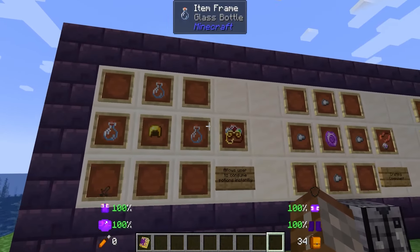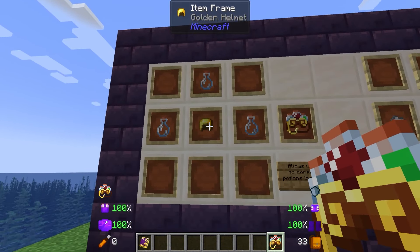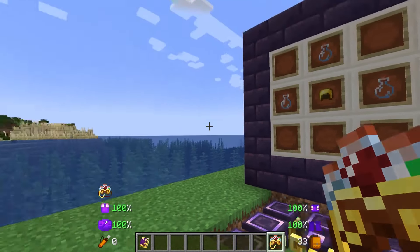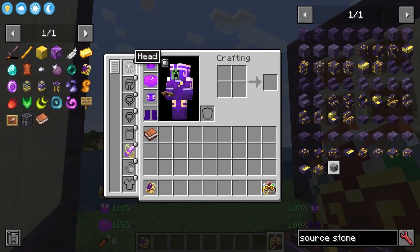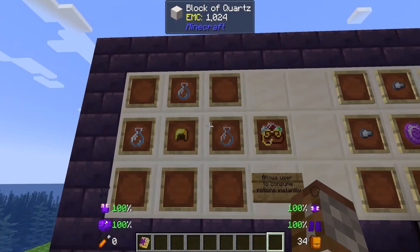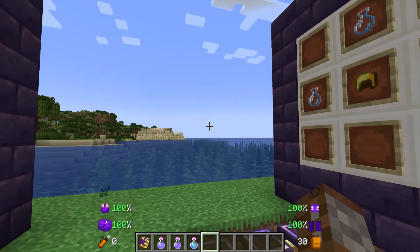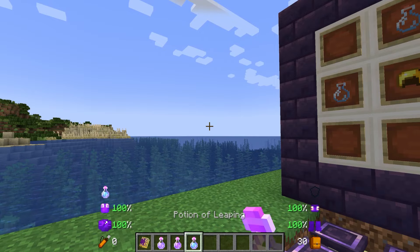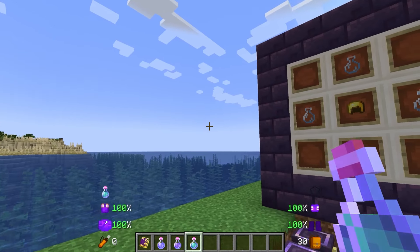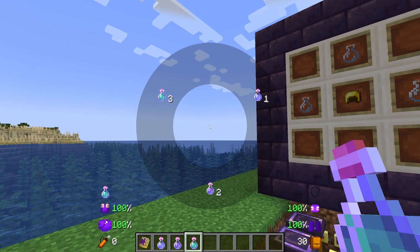The very first thing we have is the Alchemist's Crown. This is simply made with a golden helmet and three glass bottles inside an enchanting apparatus, and this is a bauble slot that goes in the head slot. This is simply going to allow you to drink your potions instantly. However, this doesn't quite work as you would think — it's not as simple as holding the potion you want and drinking it. Instead, once you equip it in your bauble slot, if you press G by default, it will pop up a radial menu.